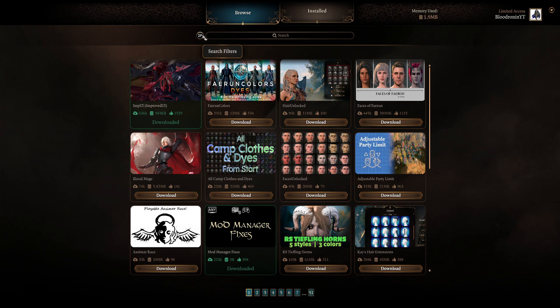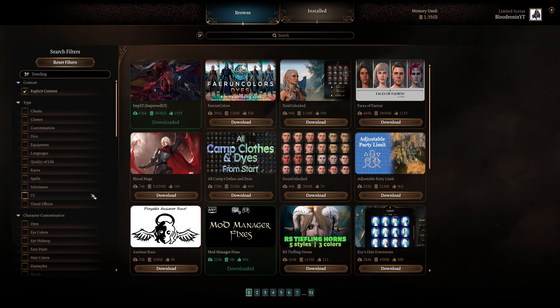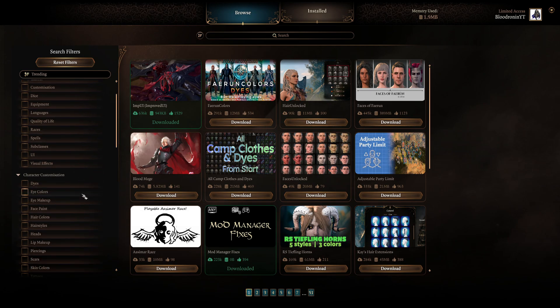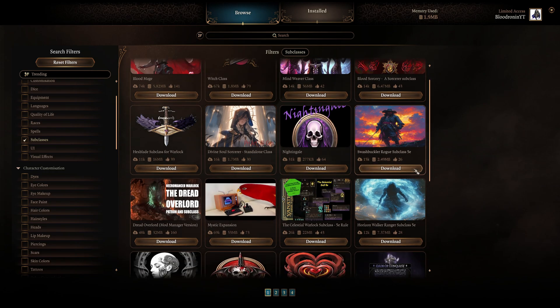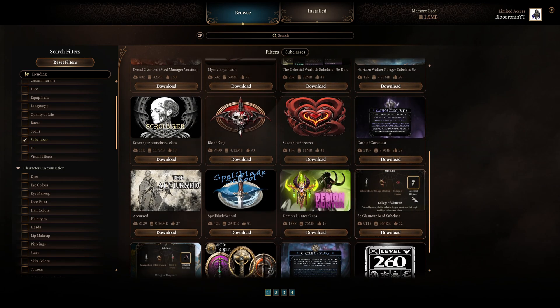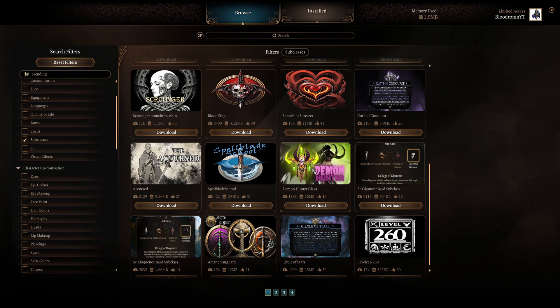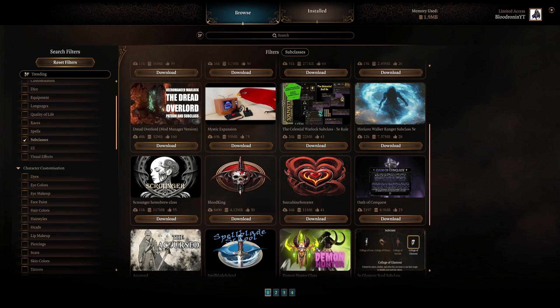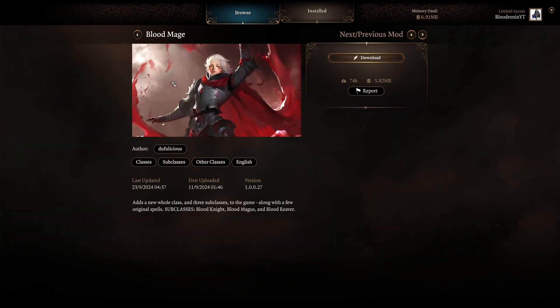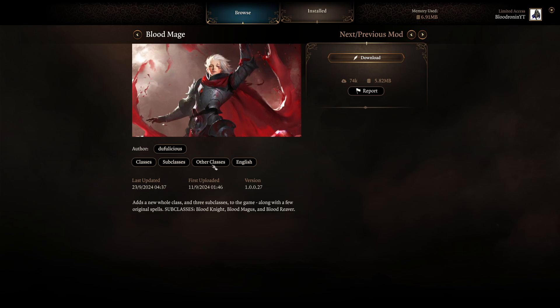Let's go ahead and download a new type of class. You can see there's the Blood Mage right here. But if you wanted other types of classes, that's why you have these cool search filters. We're going to search subclasses and you can see all kinds of different classes automatically come up. A lot of these sound really cool, like Demon Hunter from World of Warcraft. Circle of Stars I actually used in my modded playthrough — really fun, super overpowered at certain points. We're going to download the Blood Mage though, because it sounds really cool. It's a new subclass with Blood Knight, Blood Maggots, and Blood Reaver for a brand new class — the Blood Mage. This is the one I want to install.